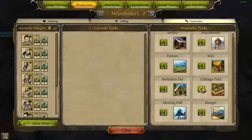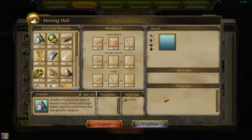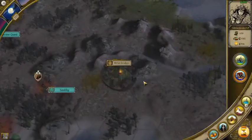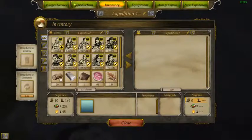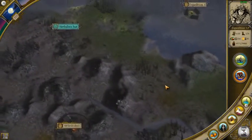I need to do a quick calculation. To redo the cabbage field I need 25 ancient wood, then 40 for that, and 25 for the manager - so about 90 ancient wood total. Every two turns we get five, so 90 divided by 5 times 2 is 36 turns. That shouldn't be too bad.